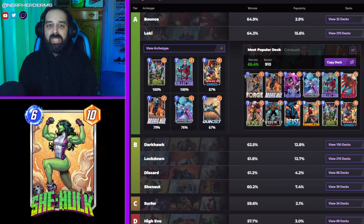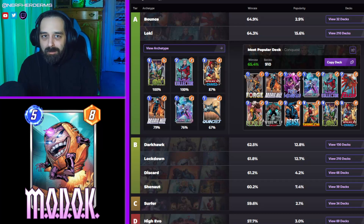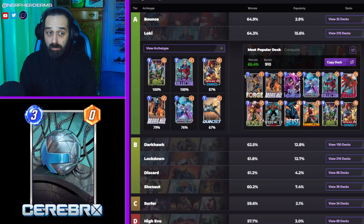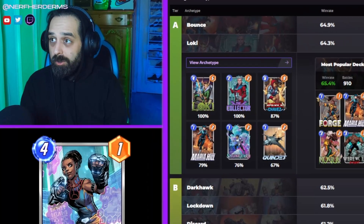Second best deck is Loki. Like I said earlier, Loki is just bounce, sorta now — at least that's what it's devolved into. You got Loki and Collector as your win condition, instead of Darkhawk and big one drops. The reason I think Loki is actually better than bounce is because your backup win condition is your opponent's deck, but cheaper.